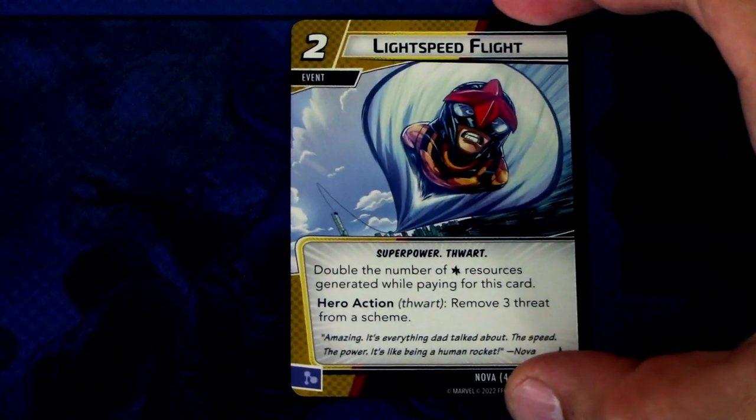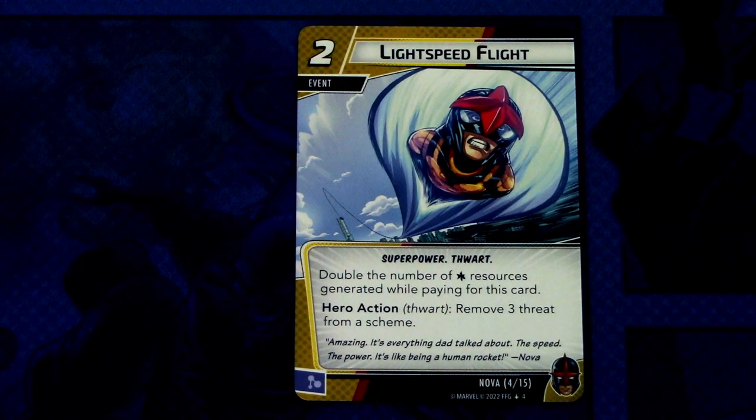Next up we have Lightspeed Flight, and there are three copies in the deck. It's a two-cost super power event with the flight keyword. Double the number of wild resources generated while playing this card. Hero action: remove three threat from a scheme. With the doubling, you can play it with only one wild resource, so you don't need to commit a lot of cards. It can be committed as a mental resource.